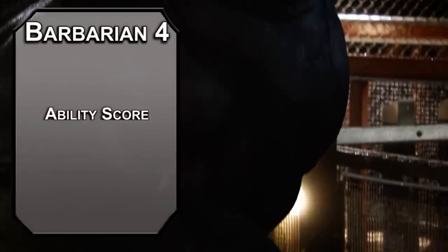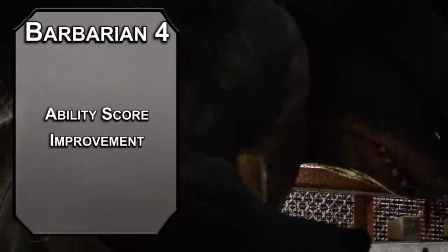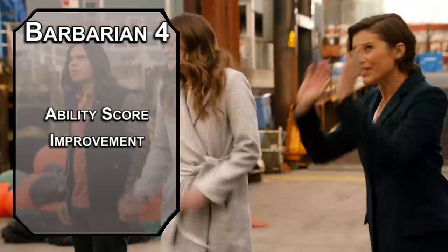Fourth level barbarians get an ability score improvement. Start with your Strength — I want to rip and tear. Treat your foes like garlic bread. Dip them in marinara and eat so much of them that you're not hungry when your main course arrives. Do not write scripts on an empty stomach, folks.